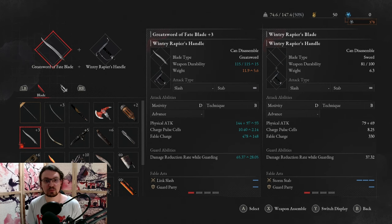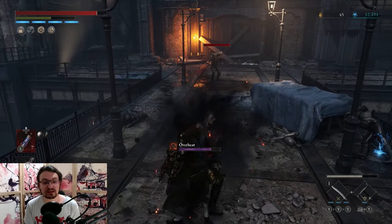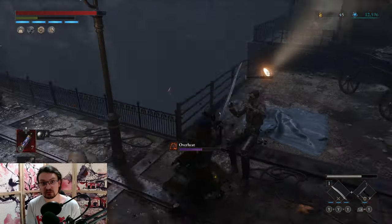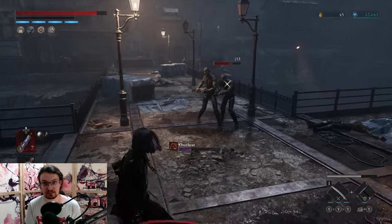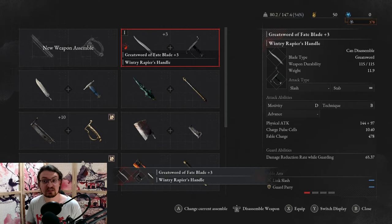To improve this weapon, you can buy the Great Sword of Fate before the first boss. There is a merchant which sells the starting weapons. Get this one and improve the blade — this will increase the damage reduction rate, increase the damage, increase the charge pulse cells recharge rate, and give you better fable charge at the cost of weight. At this point you want to increase your weight capacity through increasing Capacity. You can safely upgrade this sword to plus 3; you get more than enough resources and it will come in very handy.